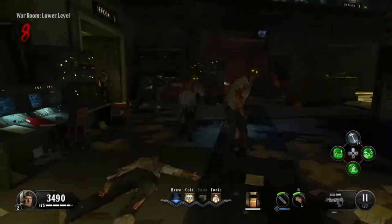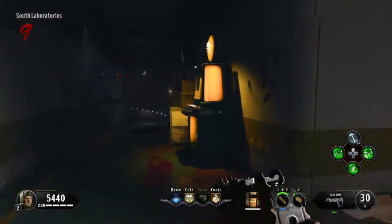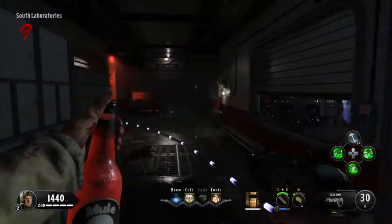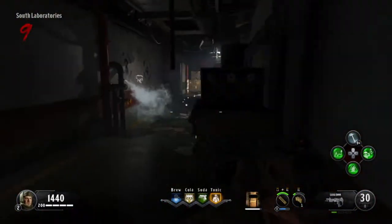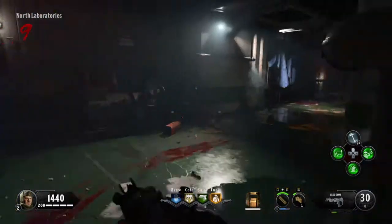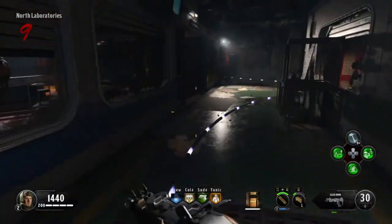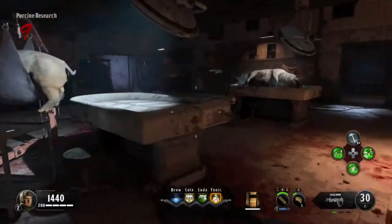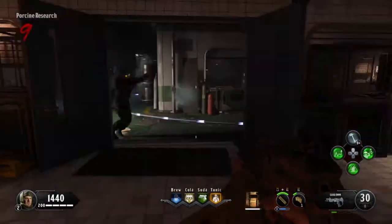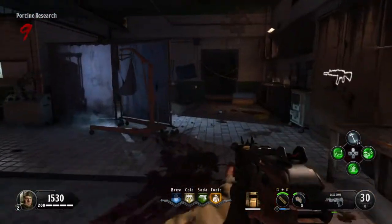We're going to throw a claymore down behind us - hit marker. Last perk acquired. One thing you don't want to do is try to camp down here - too many windows, too many narrow spaces. Unless you're all standing in the corner, the elevator downstairs is a pretty good spot because they can only come from dead on and not from the sides.